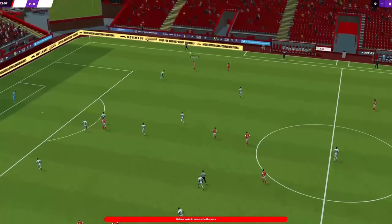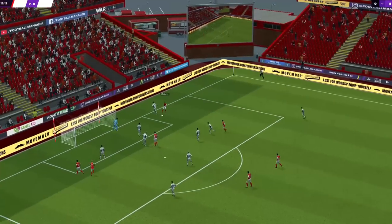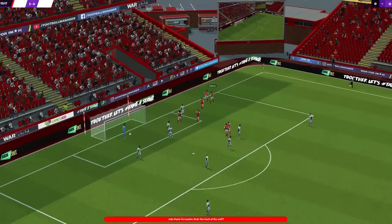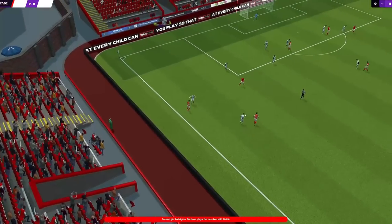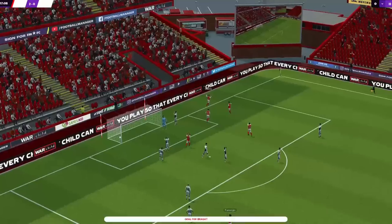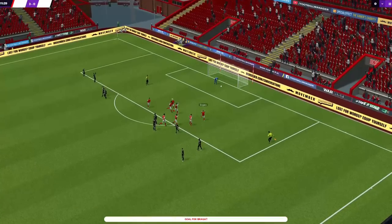This tactic was created by Speaking of Nirvana. He is a tactic author over on the FM Scout website. What I'm going to do now is give you a brief description of the tactic before we dive into the FM tactic itself. This tactic is designed to be very wide so the ball can be worked into the box from all angles. The wings were attacked perfectly and pretty much every goal started from the wide position.